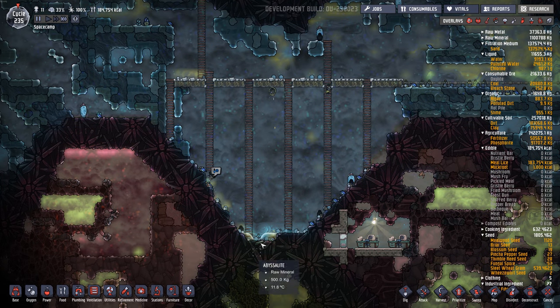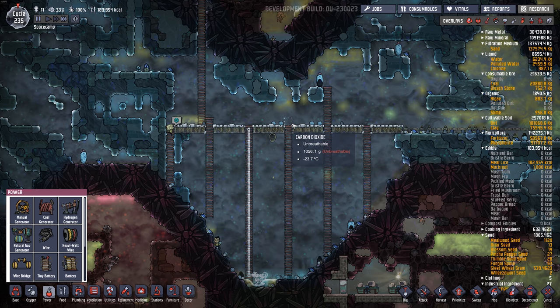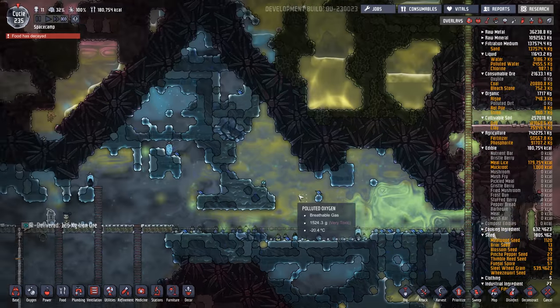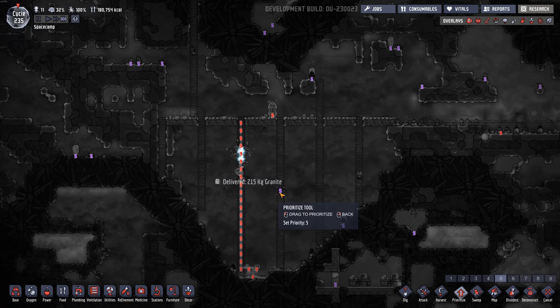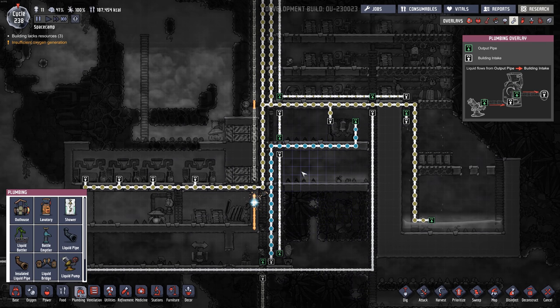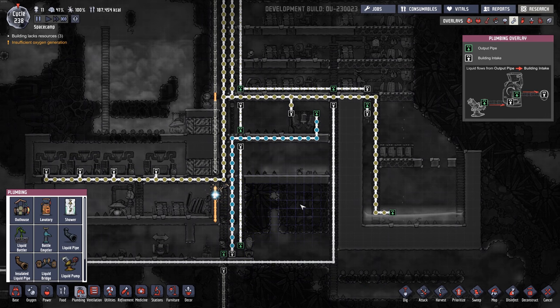We need to put a pump in the bottom first or we're never gonna get this water back out. That looks like a good spot — the very bottom. We should probably put a liquid valve on this. I could have filtered it before I dumped it in here, but whatever. We'll let them build all that. It's a tangled web — I gotta remap a lot of this stuff now that I have clean water.